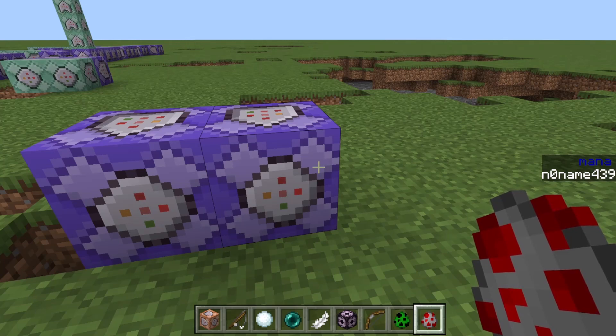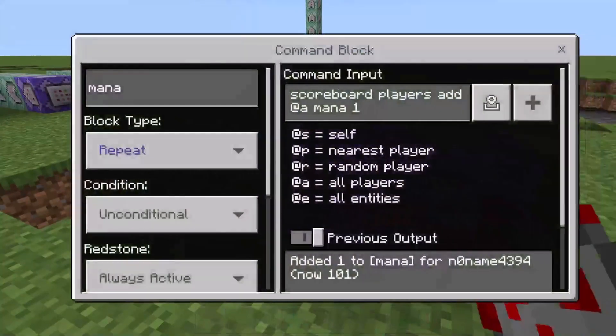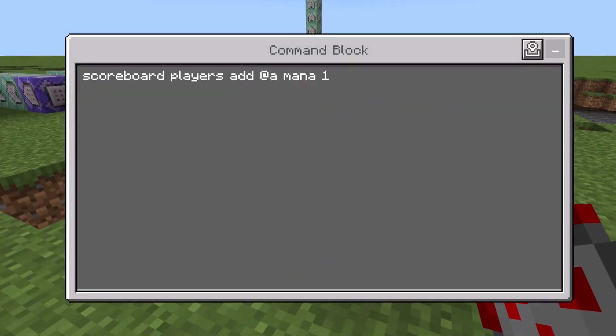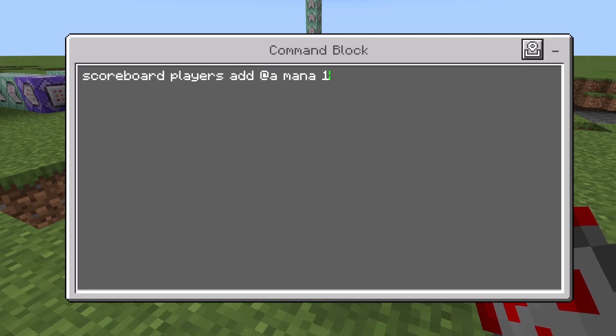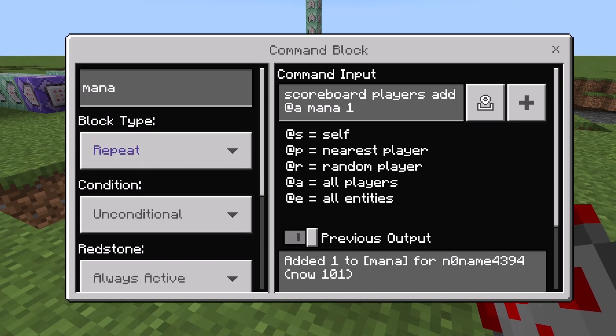Okay, we're gonna have mana which is some kind of cooldown for spells. Here you can increase the maximum amount of mana a player can have. So if you wanted a player to have a thousand mana max, you can add a zero there and a one there for example. But I won't do this. And then you would have to adjust this number as well. And this is the second command block which gives us mana. You can decrease this number to increase the speed we're getting mana at.